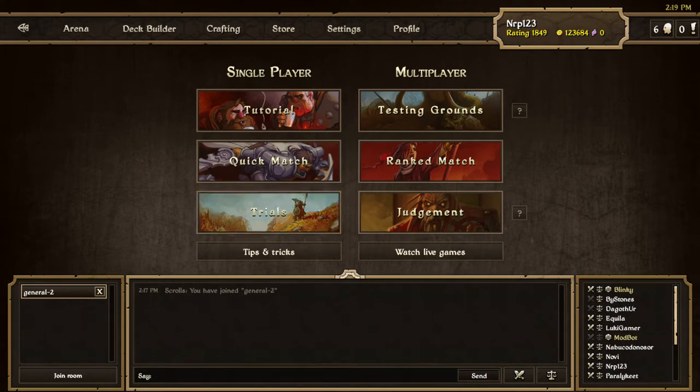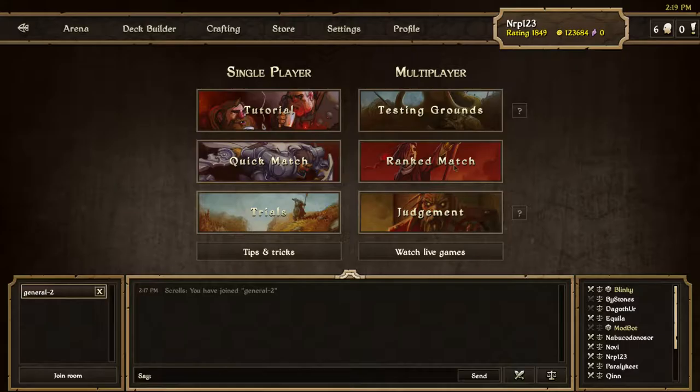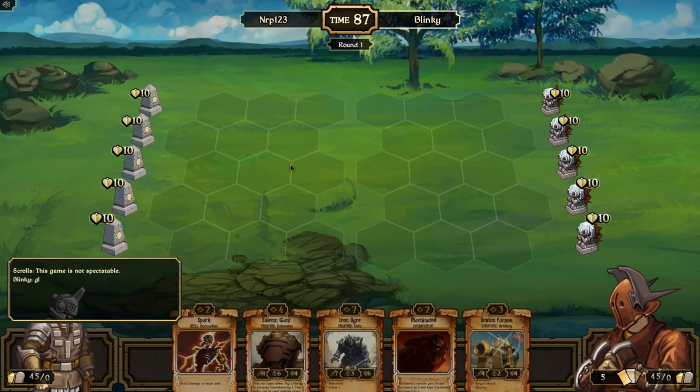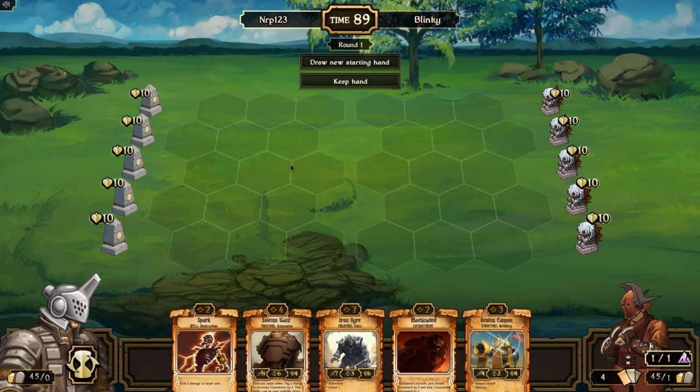Alright, we're gonna play match number three now and challenge Blinky. We're gonna use energy order structures because he was Yolo decay and he beat us, and he goes first — that sucks. We'll have to make up for that with our plays. My choices for this match were to use energy order structures or mono decay, and I think I know exactly what tech he's playing.